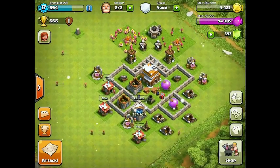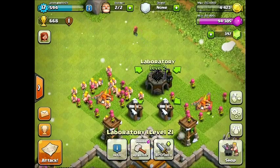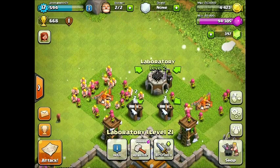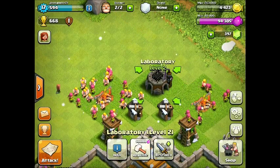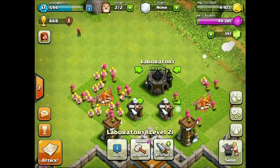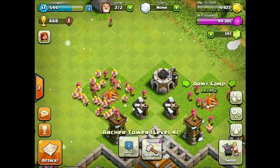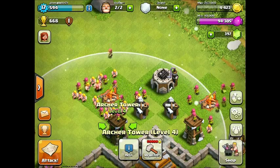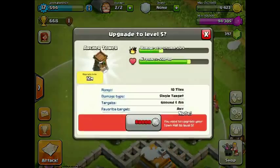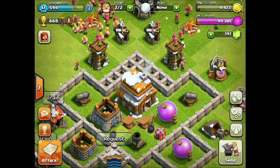So much has happened — let's go over everything while you guys were gone. We got a laboratory and then got it to level 2, which happens to be the max for Town Hall 4, on the way to getting that maxed out Town Hall. Army camps upgraded to level 2, archer towers to level 4 — both of them — and that makes them another maxed out building.